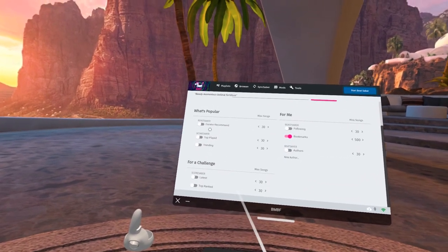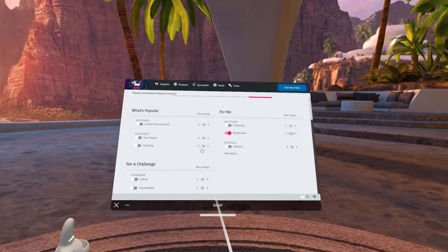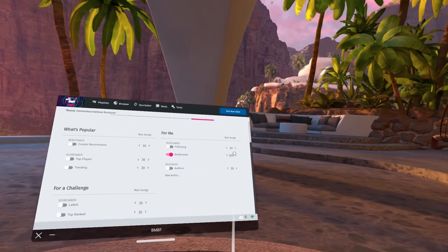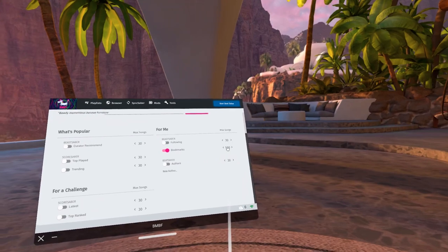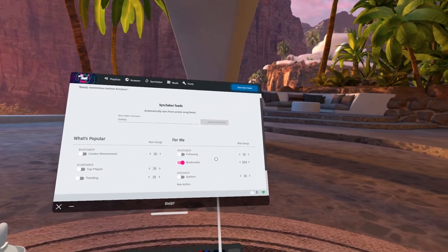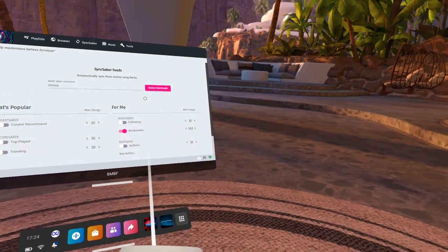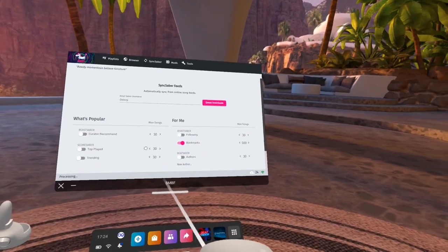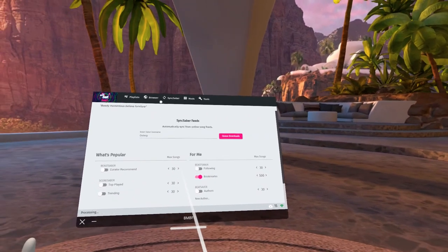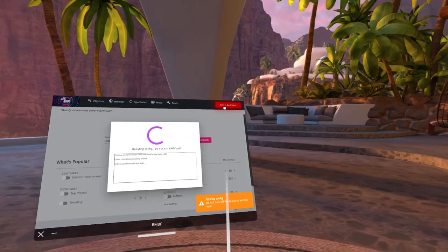This is how I've got mine set up — I have most of the toggle options turned off. You can toggle on curator recommended, or use Score Saber top player trending, and you can set different values for how many songs you want to sync. I have everything turned off except my bookmarks. Max songs defaulted at 500 and I've got more than 500 songs. Once your username is in there, you queue downloads and you'll see a pop-up in the bottom corner showing it adding new songs you bookmarked on the Beast Saber website through your PC.